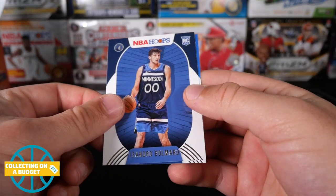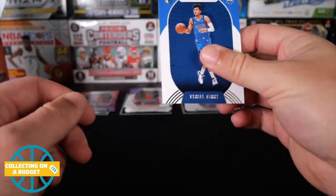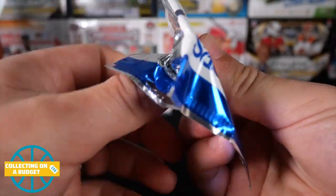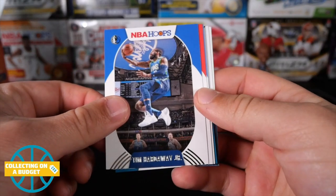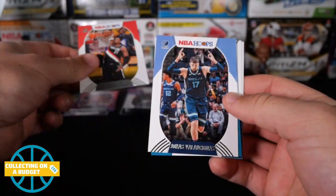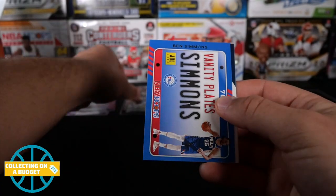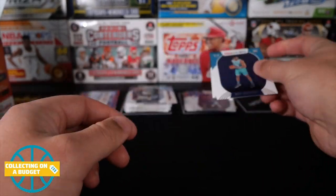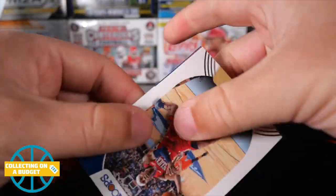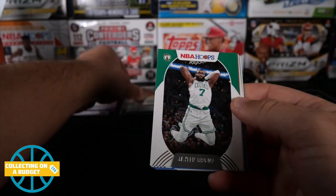Second year Cam Reddish purple. Leandro Bolmaro - I always have a hard time saying that guy's name. Tyler Terry, Kevin Knox, Tim Hardaway Jr., Hassan Whiteside with the Kings now, Jonas Valanciunas, Dwayne Bacon, Ben Simmons vanity plates, RJ Hampton, and another Hornet - Nick Richards. The Hornets will get you, man. I didn't realize there's like four Hornets rookies in these and they all did the exclusive photo shoot. Jrue Holiday, Jaylen Brown, Dennis Schroeder.